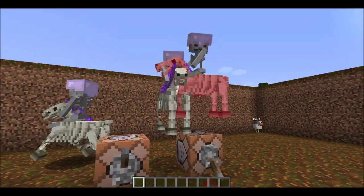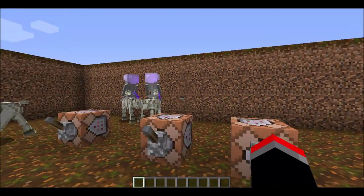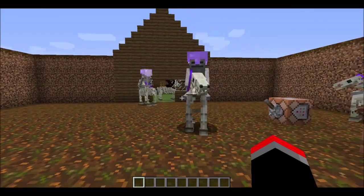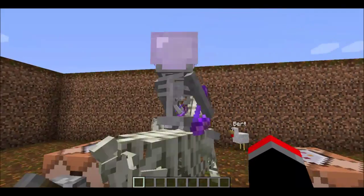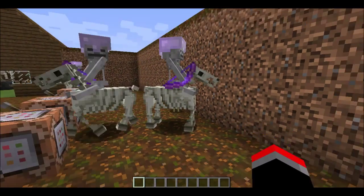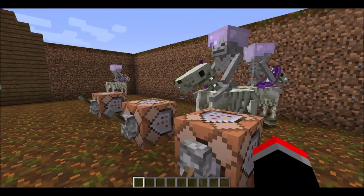It's really cool because there has been a new update to how jockey mechanics work. It used to be that when you summon a mob riding a mob, only the mob on the bottom — say, like, the horse — would be in control. So if you were to spawn this in Minecraft 1.8, the skeleton would have no control over where the mob would go; it would only be the horse. But now that has been balanced in the new Minecraft 1.9 snapshot, so now both mobs have a little bit of control over the entity AI.